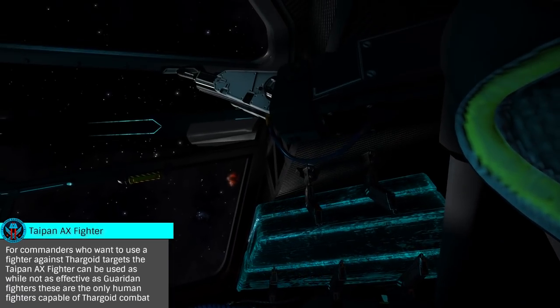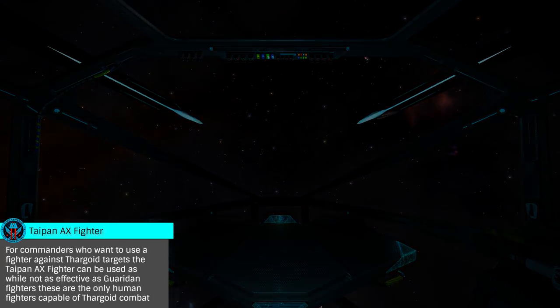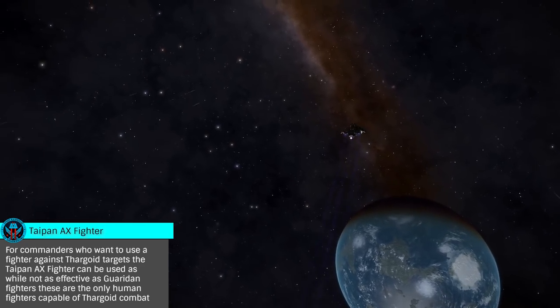As we'll need to gather several things a good distance from the bubble, you'll want to use a ship with a good jump range and an SRV bay. Something like the Diamondback Explorer or Asp Explorer is very well suited, given its jump range and small size, easily landing at Guardian sites.